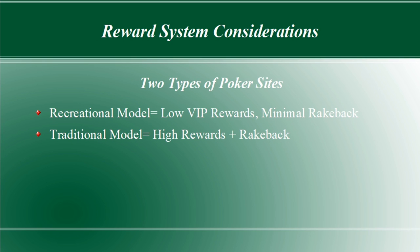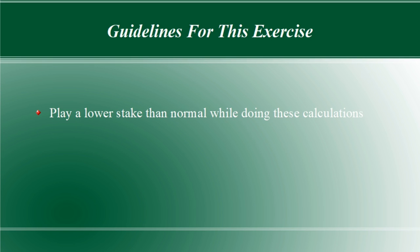Often a break-even to slight win rate will be optimal. Before going forward, I recommend that you move down at least one stake in order to do these exercises since it might require you to play outside of your comfort zone while using this trial and error technique. This also assumes that you are at least somewhere in the neighborhood of a four big blind or better winner when you are only playing one or two tables. If you are barely squeezing out a one or two big blind win rate while playing four tables or less, then you are better off sticking to a very low number of tables while you continue learning and improving.